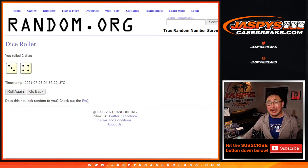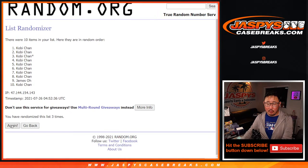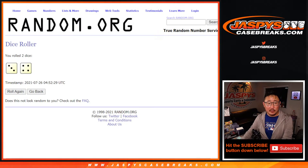Let's randomize names and numbers three and a four, seven times. One, two, three, four, five, six, and seventh and final time. James in that seventh spot there. Kobe has the rest.